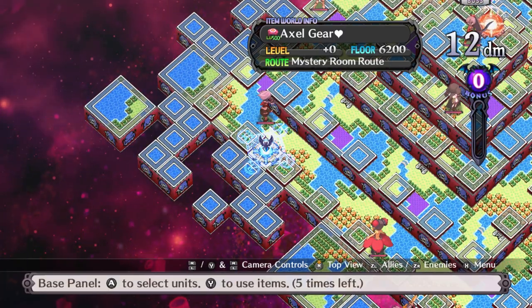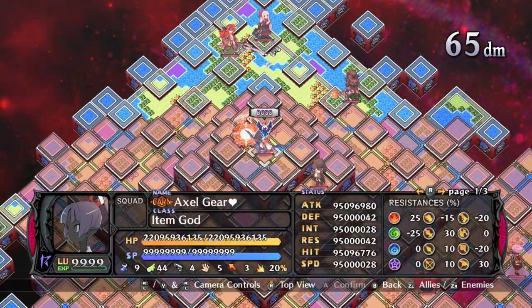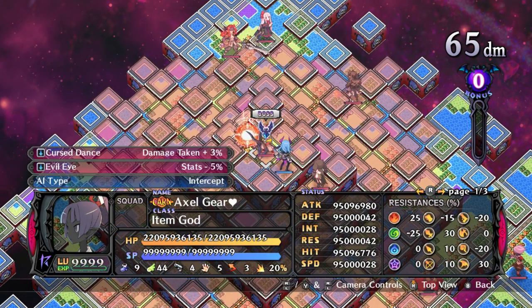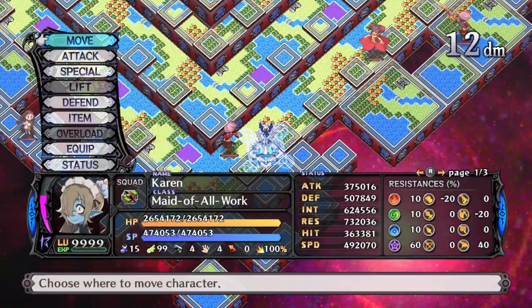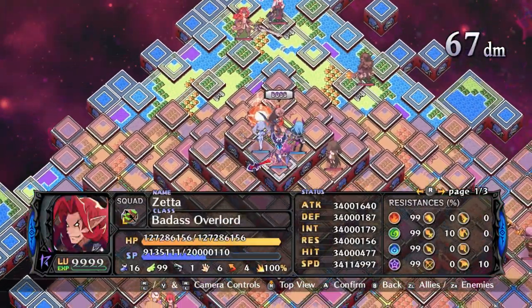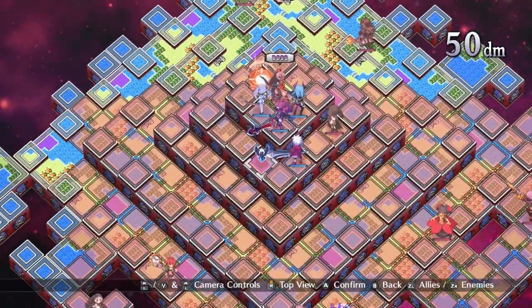I'm getting surprisingly few mystery rooms that require me to actually wipe the entire floor. We have an item guard - that would be 99 million stats if I didn't have Christo with Evil Eye lowering its stats. So 20-star timing is not going to be a problem at all. I could even magic change Usalia now if I wanted, but I don't need to.